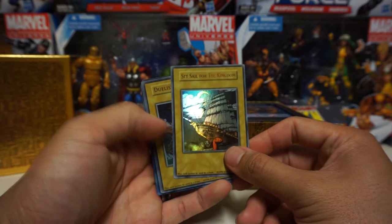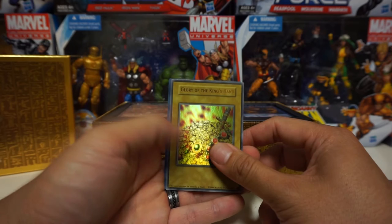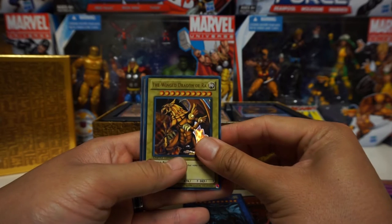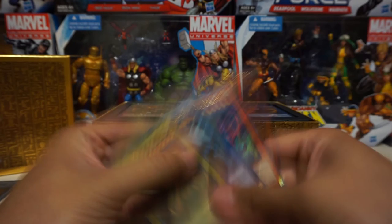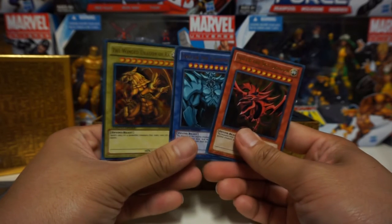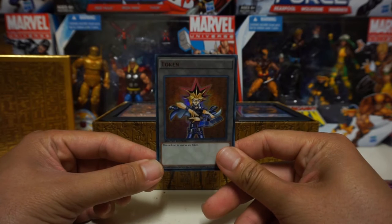Set Sail for the Kingdom — I remember these from the anime, that's how you got to go to Duelist Kingdom. I'm not going to spend too much time on this since it's an old pack. Glory of the King's Hand, and now the Egyptian God cards: first off we have Slifer the Sky Dragon, Obelisk the Tormentor, and the Winged Dragon of Ra. Of course these are the promo cards, not the battle-legal ones — you can tell by the color-coordinated backs. The duel-legal ones are extremely hard to find. And there's also the token Yu-Gi card, which can be used as any token — pretty cool.